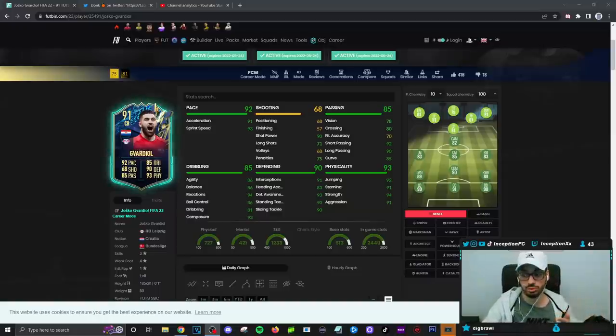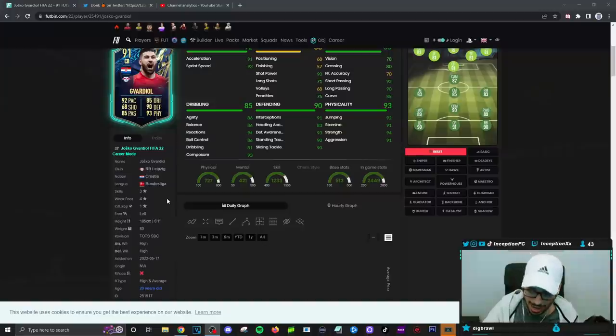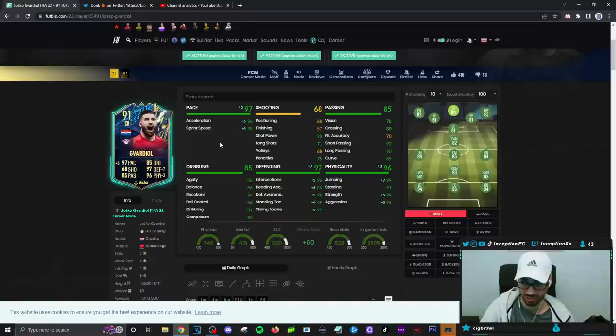We're taking a look at a card who looks like a monster. Three-star skills, four-star weak foot, six foot one height, high/high work rates, high and average body type. You can give him an anchor and he's gonna have 96 acceleration, 98 sprint speed.